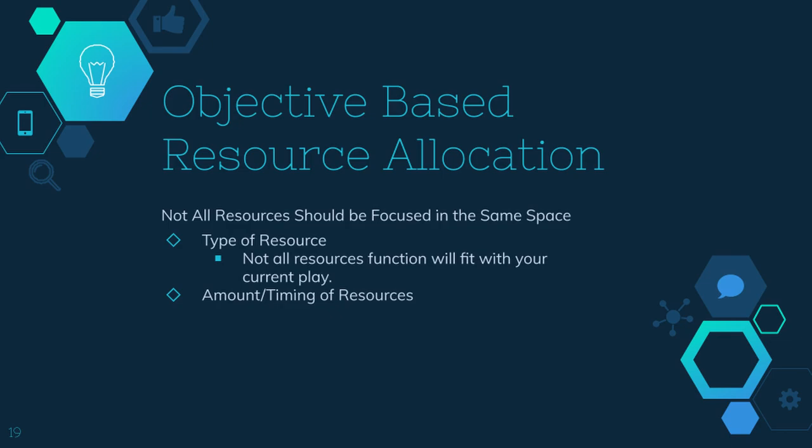That said, you don't want to focus all resources into the same time and space — it's sort of resource economy. Not all resources' functions will align with the current objective. If your objective is to take space on one side of the map, use the resources that have a function of crossing or taking contested space. On the other hand, resources that are more defensive and reactionary — like a Barik ult — aren't as good for taking space aggressively, so save them for situations more in line with their function.